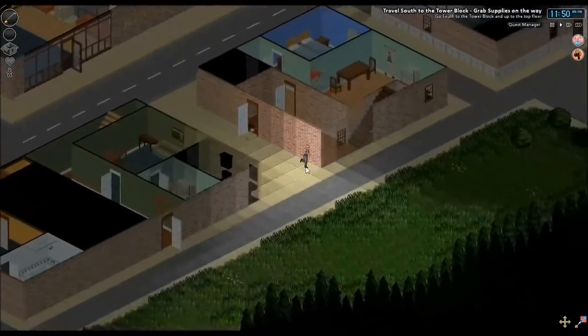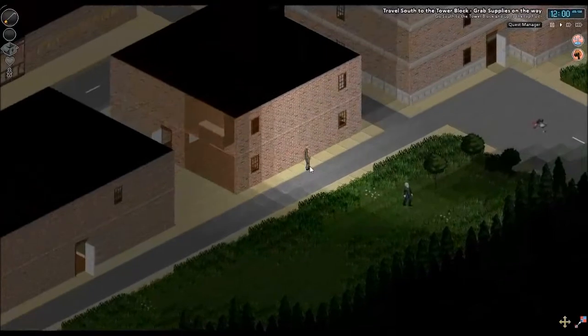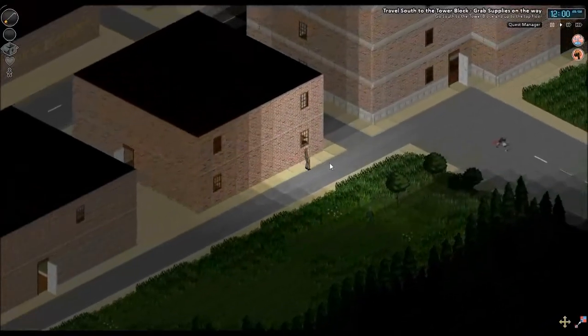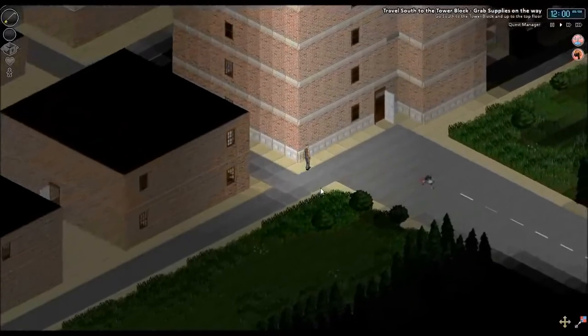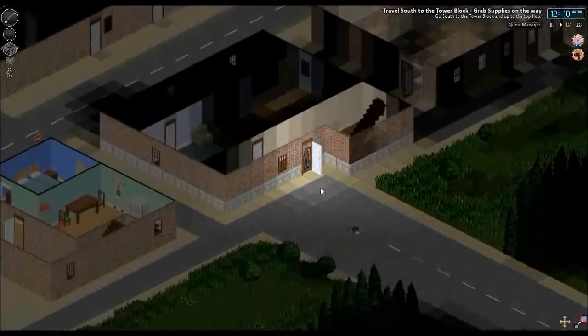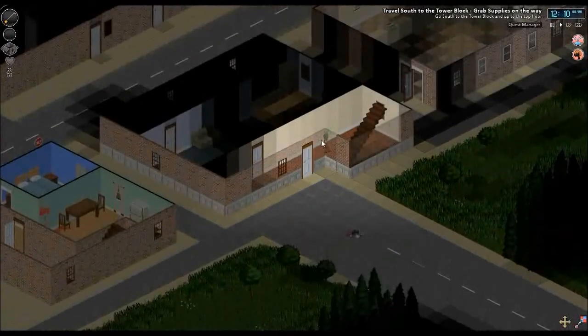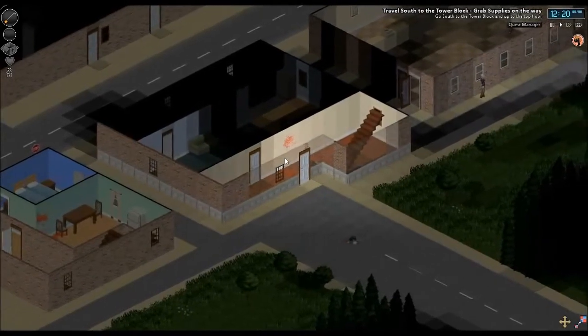That other zombie just seems to have disappeared. Most of them seem to have cleared out. I wonder if that NPC managed to make it out alive. There's a zombie in here. As you can see the golf club knocks them back, but it does take two hits.